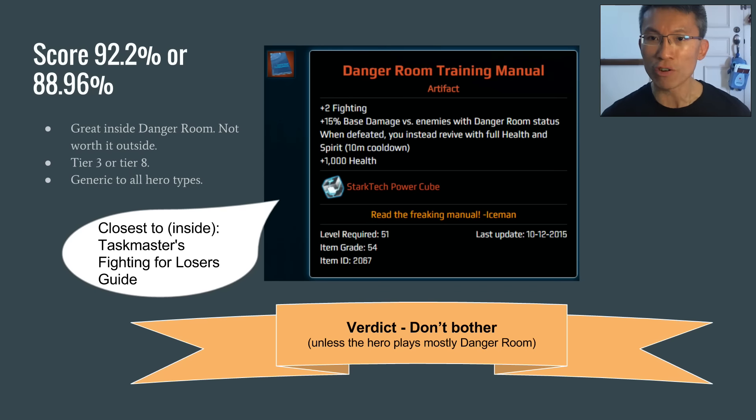The first one leading the pack is the Danger Room Training Manual. It is a very generic artifact for all heroes. The score is 92.2% inside Danger Room, which is really good. However, outside Danger Room the score is about 88.96%, which is quite average. Only buy this if you intend for that particular hero to play inside Danger Room day in, day out.